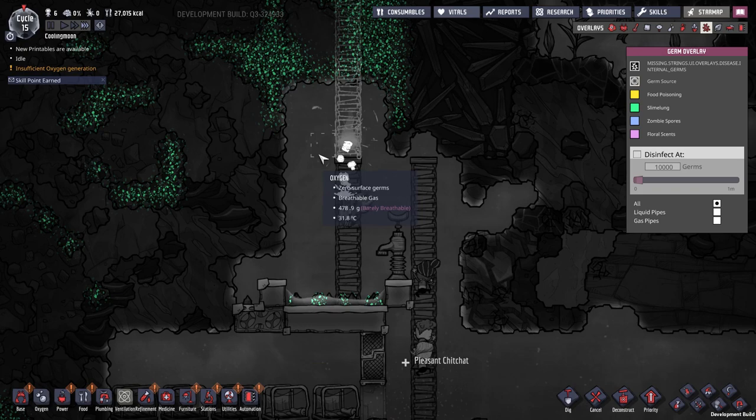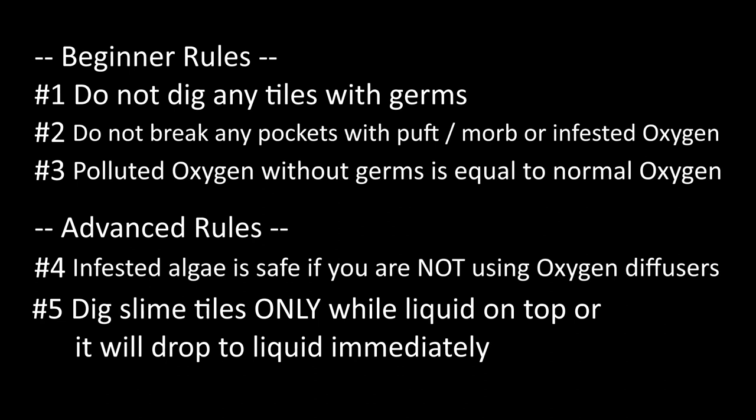With these 5 rules, duplicants can totally avoid getting sick. Especially on QOL Mark 3, a duplicant has a chance to get sick even if infected by a single germ. Hope this helps you — thank you for watching and subscribe.